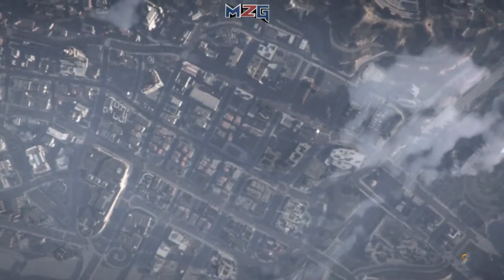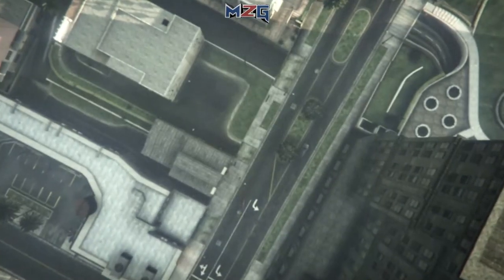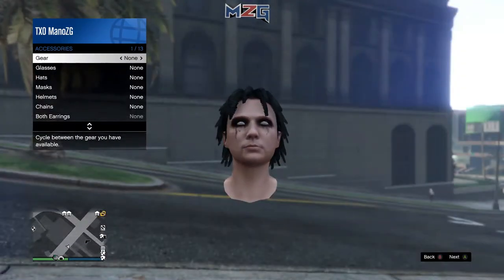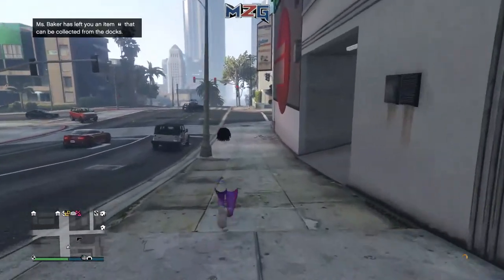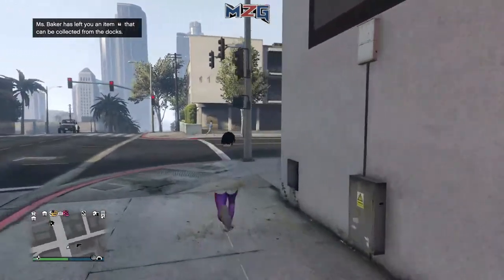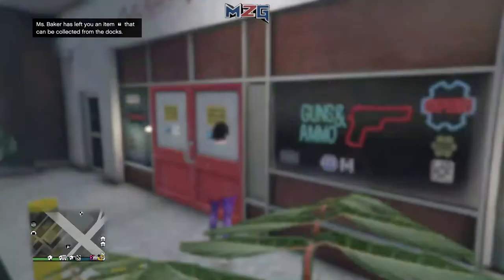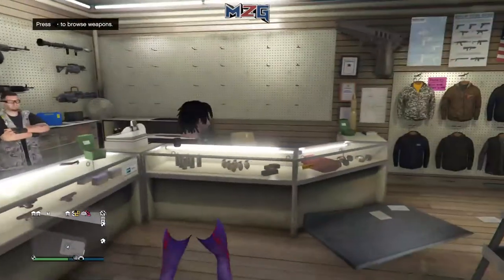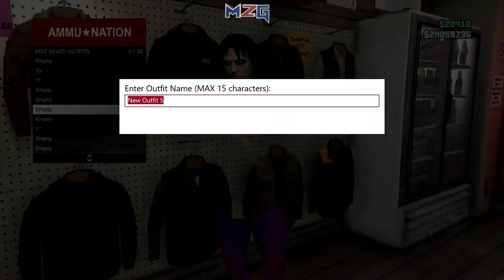Then take off the earpiece — open up your interaction menu, go to the gear, go right on the D-pad. Go to style, go to accessories, right on the D-pad. Then go run and save the outfit. You can go to the gun store or the clothing store — the closest is the gun store. As you guys can see, you would not have any torso, butt, arms, or hands. Go over here and save your outfit — name it whatever you want.